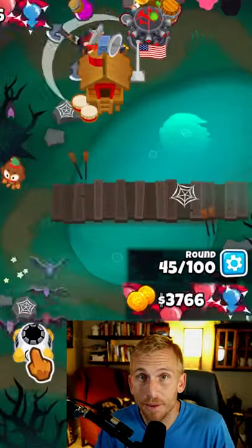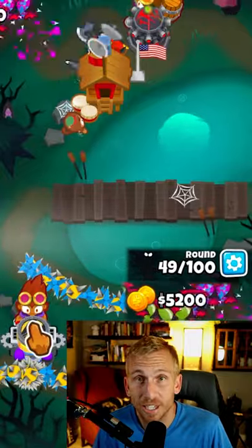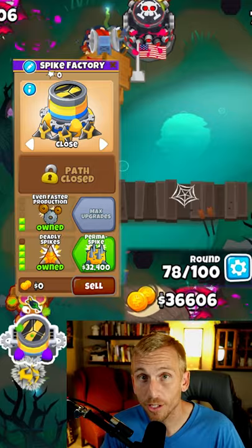Place a Spike Factory at the bottom of the map, upgrading to a 0-2-4 and changing Targeting to Close. Place an Alchemist next to the Spikes, upgrading to a 2-0-0. Upgrade to the Tac Zone, then upgrade to the Permaspike.